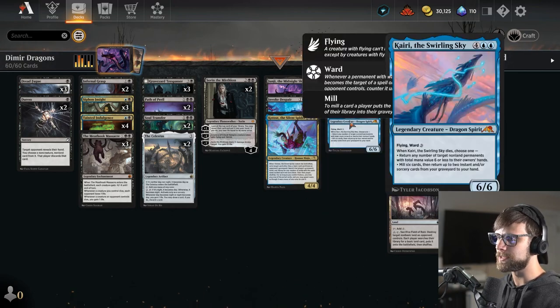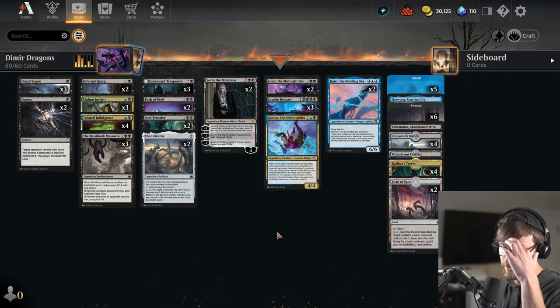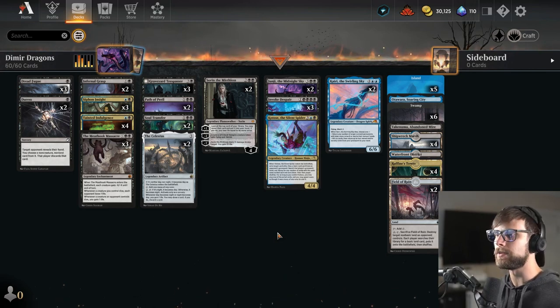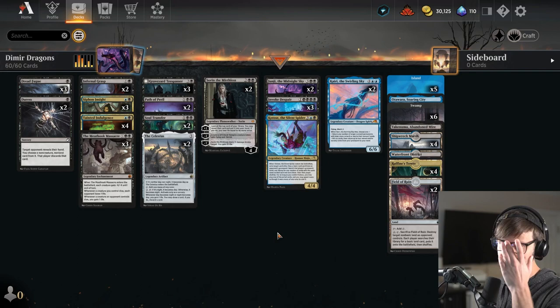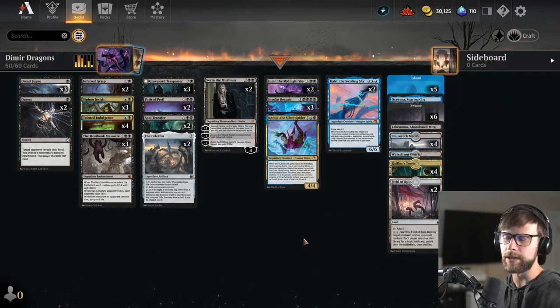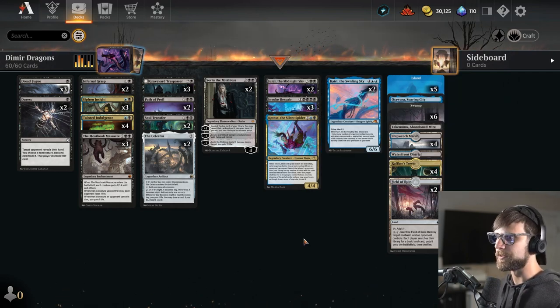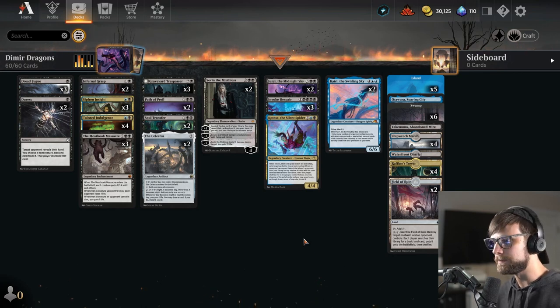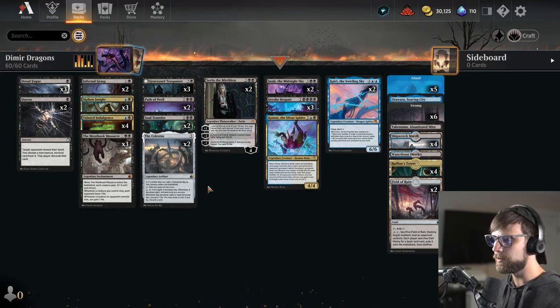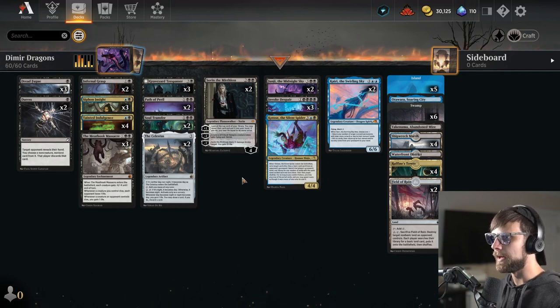I am calling this Dimir Dragons because we get Kairi and Junji in this list, which is pretty fun, and they're both usable as well. By usable, I mean basically no matter what, they're going to hit something or do something, and we can utilize all the abilities. No Professor Onyx or anything like that, because that is going to rotate out, but we do have Sorin as our one Planeswalker for the deck.